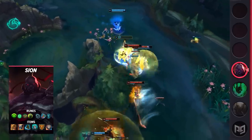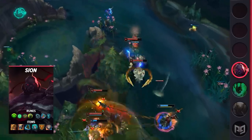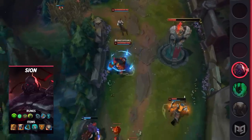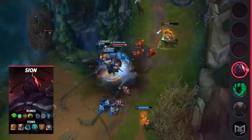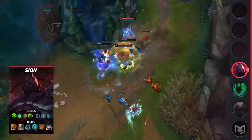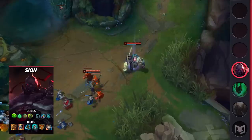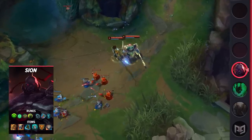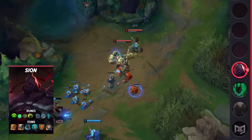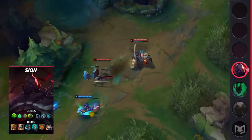Guardian provides a shield for allies which scales with bonus health. As Support Scion, you'll be building a bit of bonus health with items, but more importantly you'll have access to infinite bonus health from the passive portion of his W. Farming siege minions provides a juicy 15 bonus health every time, so make sure to save your Relic Shield stacks for them. For runes: Guardian, Font of Life, Bone Plating, Overgrowth, Magical Footwear, and Cosmic Insight.